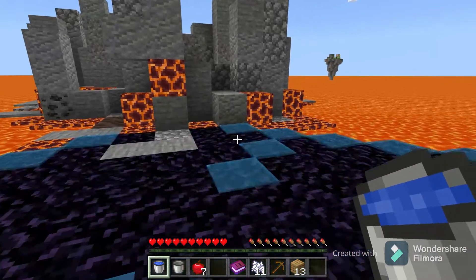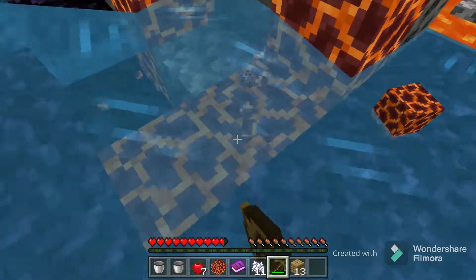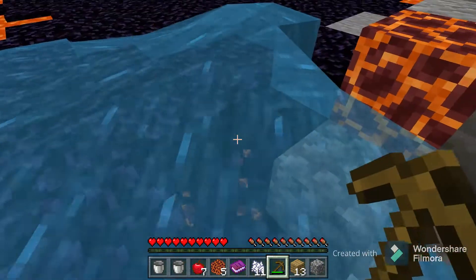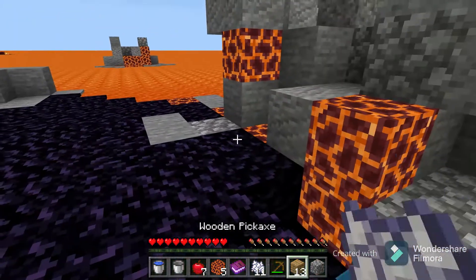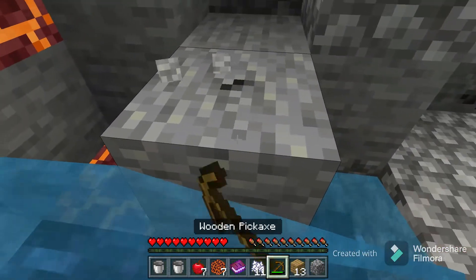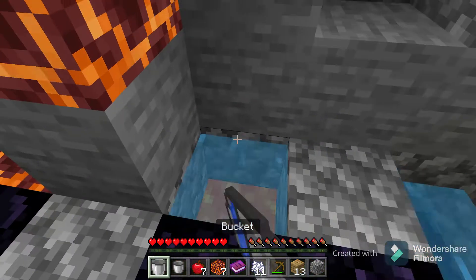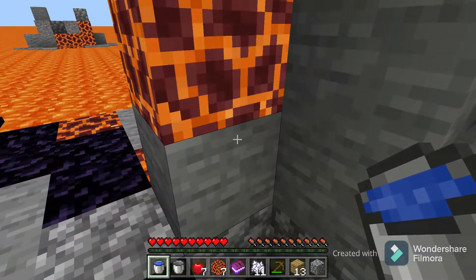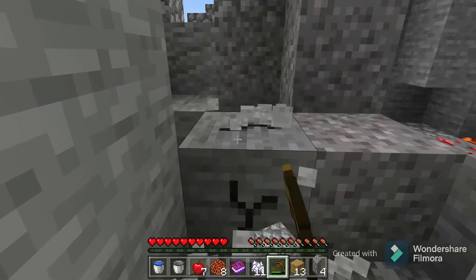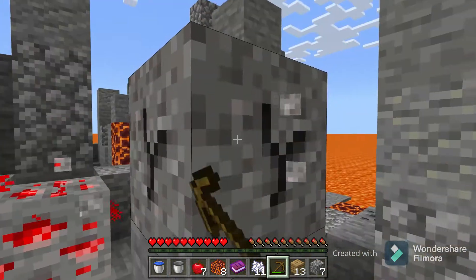These types of worlds are really about resource management — you need to manage your resources very well. I don't know what these magma blocks will be used for, but they might be useful for something in the future, so I might as well save them. I caught fire somehow — luckily I used my water bucket. You've got to be really careful in these types of worlds because you never know what might happen.